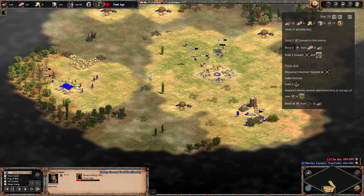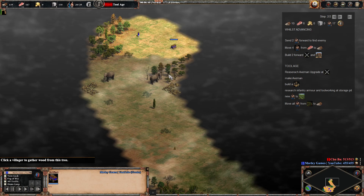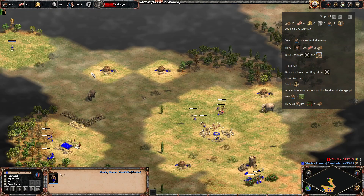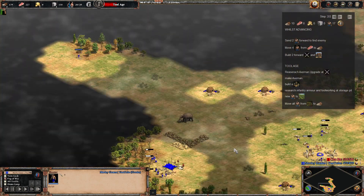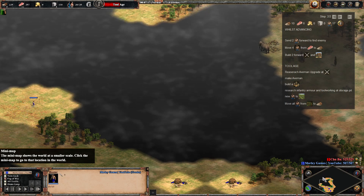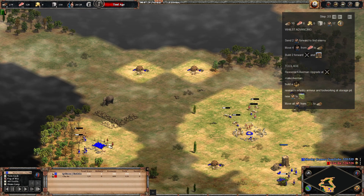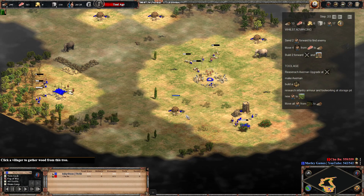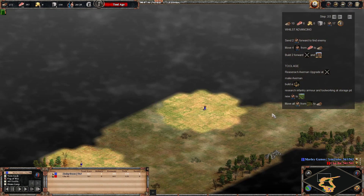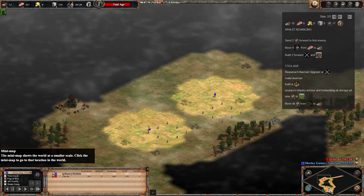We're going to send two villagers off to scout. That original scout has gone off to try and find the enemy early, and we found a relic that can be used as another scout. We sent another one forward as well. We need to find the enemy. It can be a little tricky to find them in this game because they're not always spawning in the same positions as in Age of Empires 2. They actually tend to be fairly close to you rather than on the directly opposite side of the map.